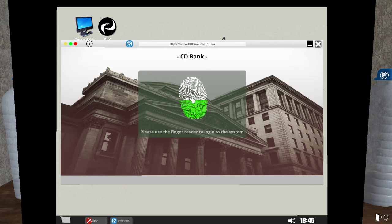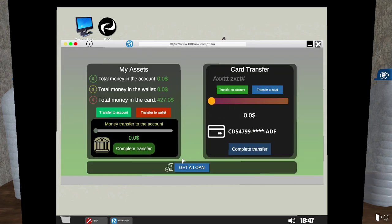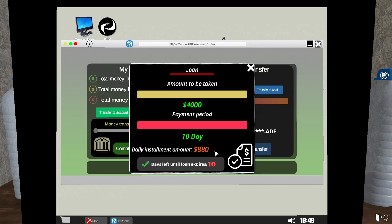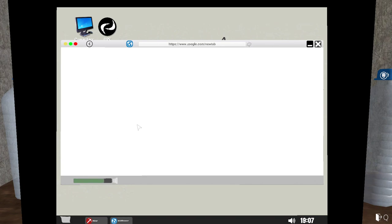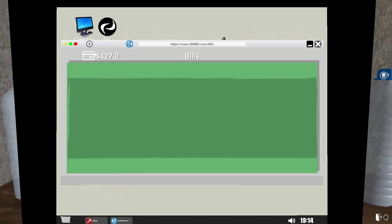Let's go back to the bank. Remember how much the loan was? The loan was $880 a day. So it expires, and after 10 days we can do this again. Then you can just keep doing more and more — turn this place into a Bitcoin mine. Keep the money in the cards so you can buy stuff and pay bills. We don't have anything left, but you'll see the bill pop up right here.